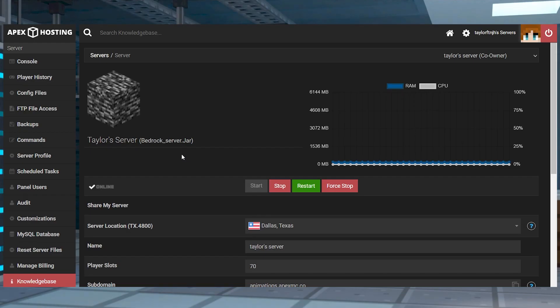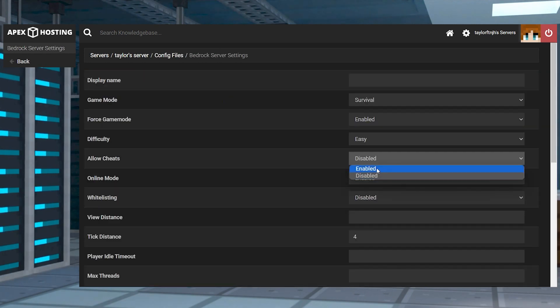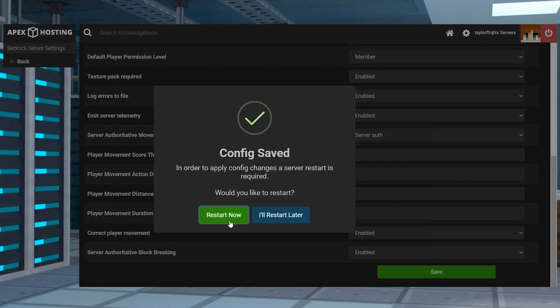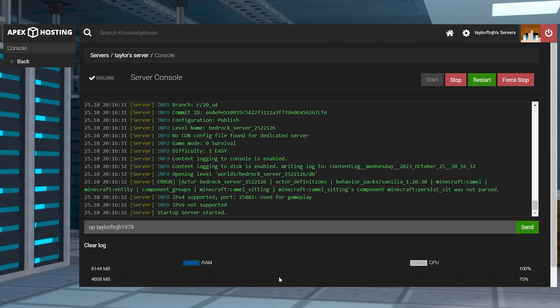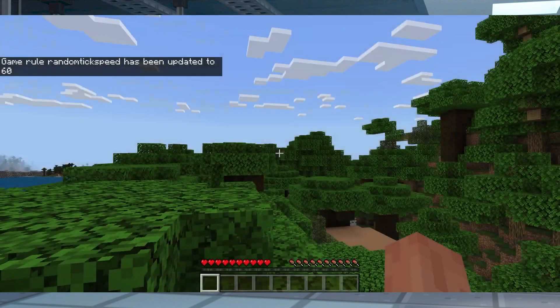For Bedrock servers, head towards your panel and click Config Files near the top left, click on Bedrock Server Settings, and then set Allow Cheats to enabled. Press the Save button at the bottom and then restart the server, become a server operator, join the world, and enter the /gamerule randomTickSpeed value command in chat.